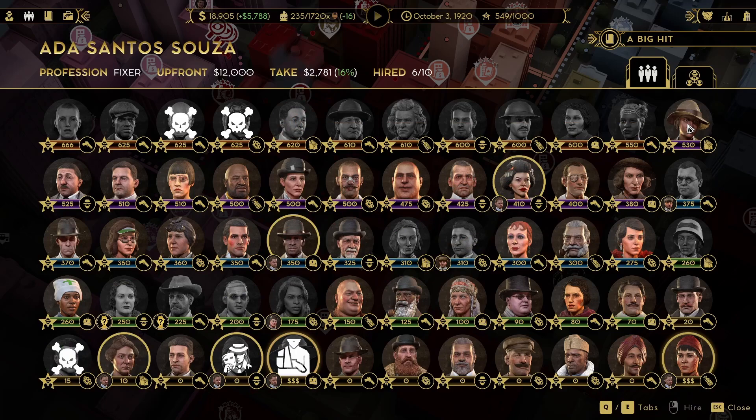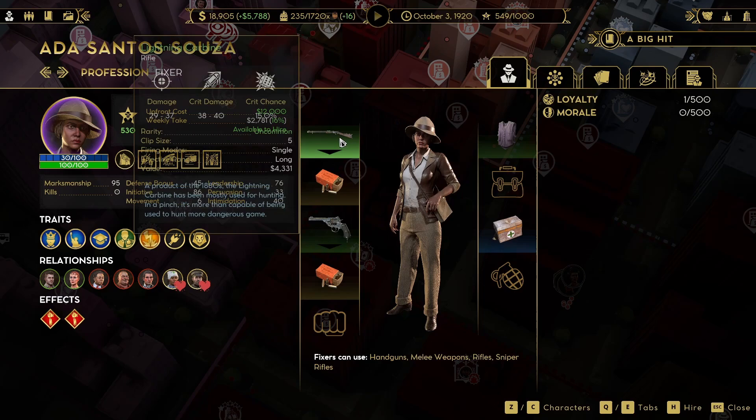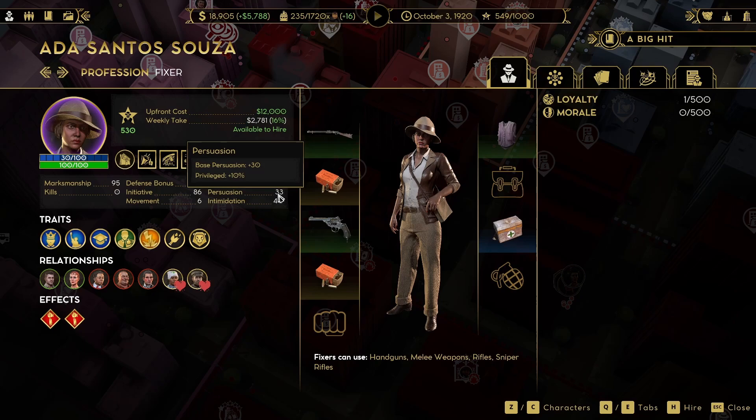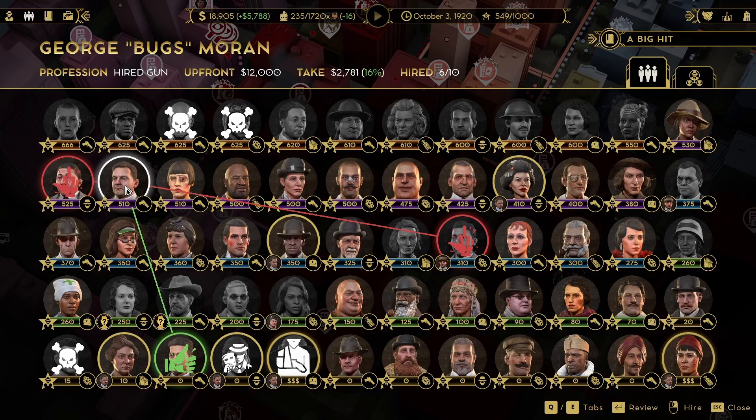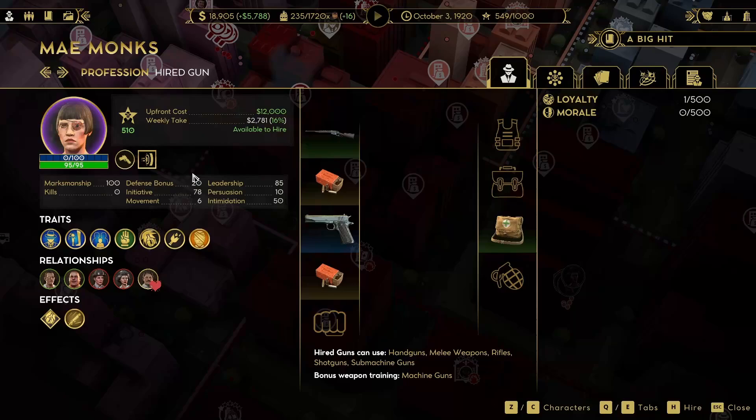Something you need? We can get another fixer. Ada Santos Suza. Let's see — comes with the weaponry, not so cool. Persuasion not so high. Lots of relationship baggage. Con artists. Itsuko is our con artist. We don't actually have a hired gun. So George Bugs Moran — a defensive bonus. Is he big? Like large? Oh, he's just angry. Sub machine gun users. We actually do have some machine gun users.